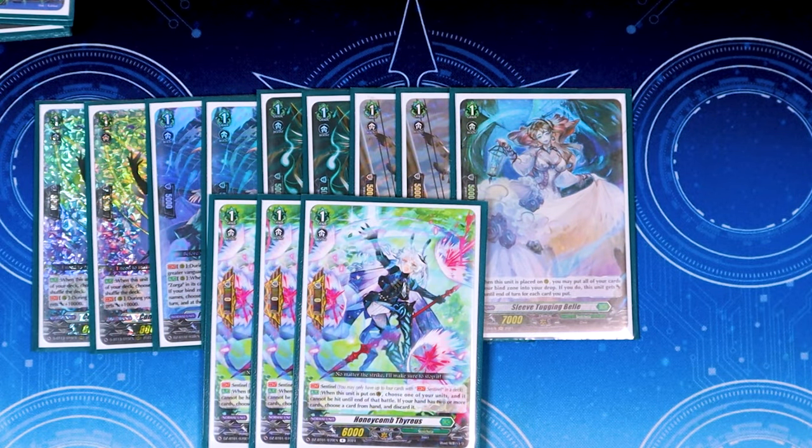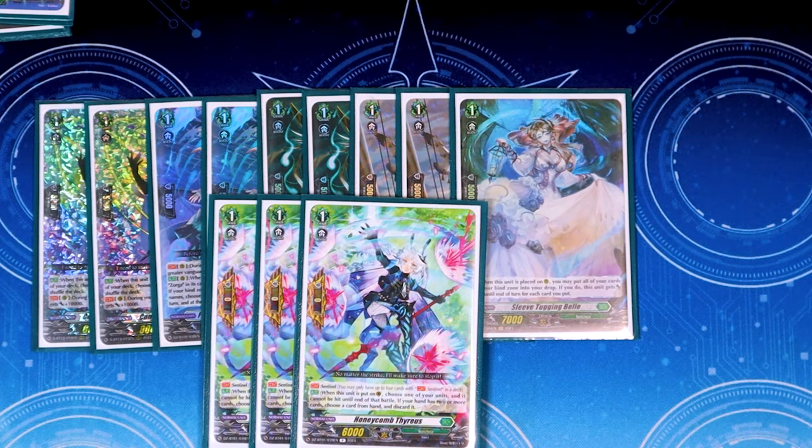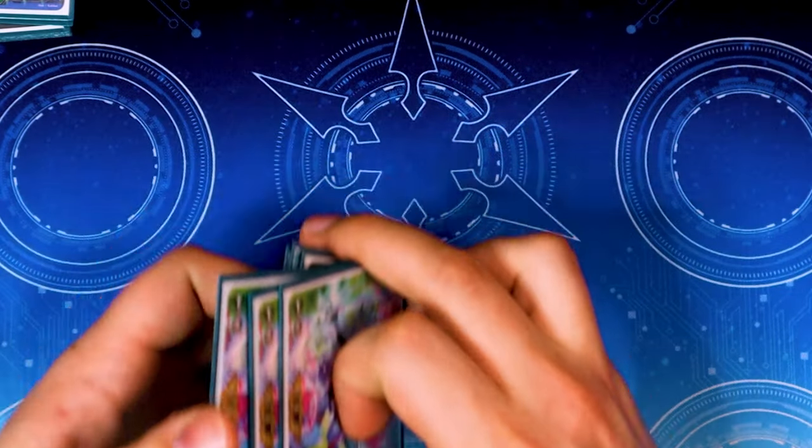Lastly for grade 1 normal units, three copies of our PGs, which is Honeycomb Thrice.